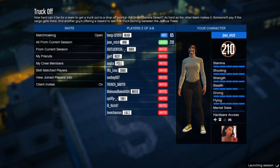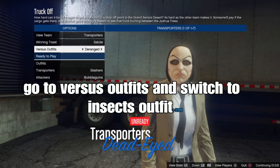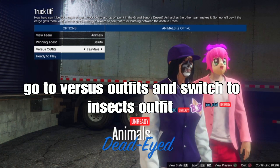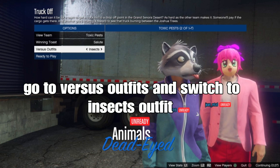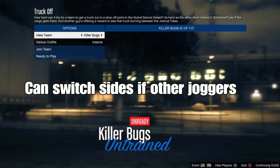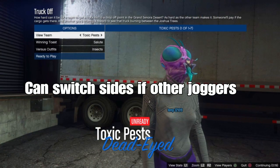Once you start up the job and load in, go to your saved outfits and switch to the outfit. You can get the color hats and the bomber jacket. From there you can switch teams — join the other team if you want to get the purple or orange joggers.